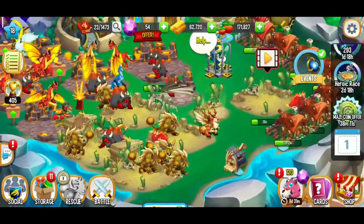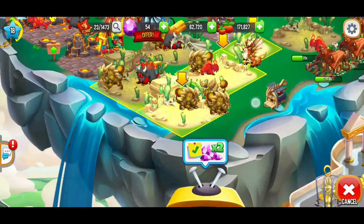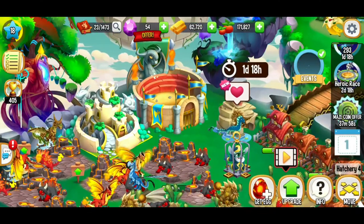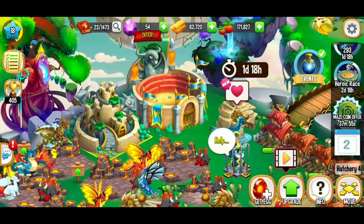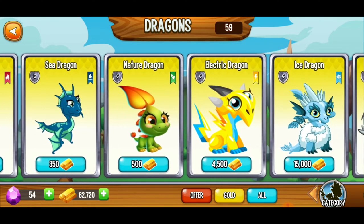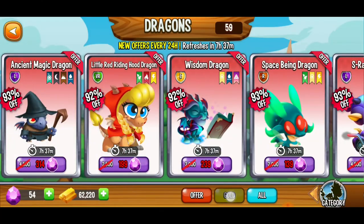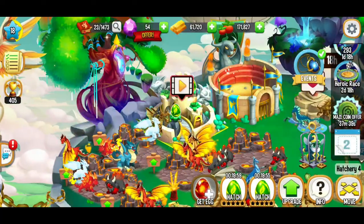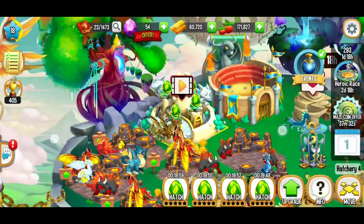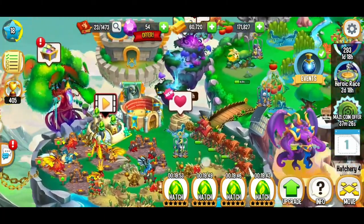I don't want to take the dragon out of the breeding area in case we need to breed another for the heroic quest, but I want to fill this area with eggs. Going with nature eggs since the electric habitats are full — getting four nature dragon eggs. That's full for now. We're going to be making progress slowly but surely, and I'm feeling really good about this.